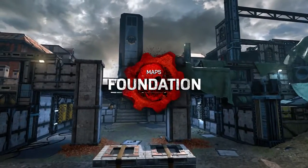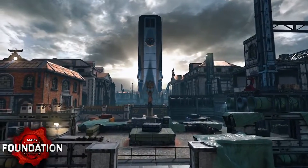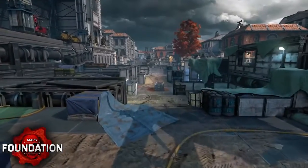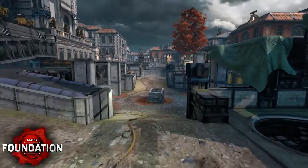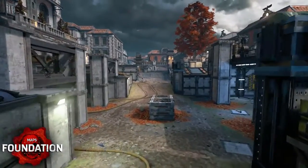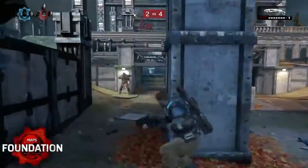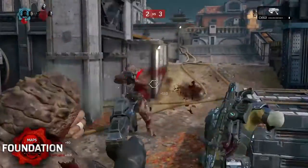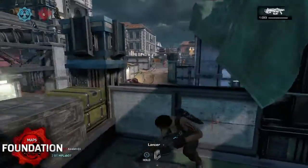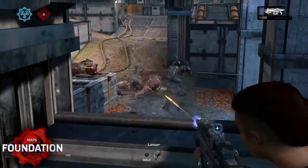Foundation is set in the construction area of a new COG settlement, where the verticality can have a big impact on the outcome of the match. The middle is one of the most important areas of the map. Controlling this area not only provides two flanks to both of the power weapon areas, but also gives you a juicy reward of frag grenades. The middle also provides options for both ranged and Gnasher users. Gnasher users should stick to the pillars to outmaneuver opponents, while the raised areas provide a strong position to rain down Lancer fire on any players caught in the open.